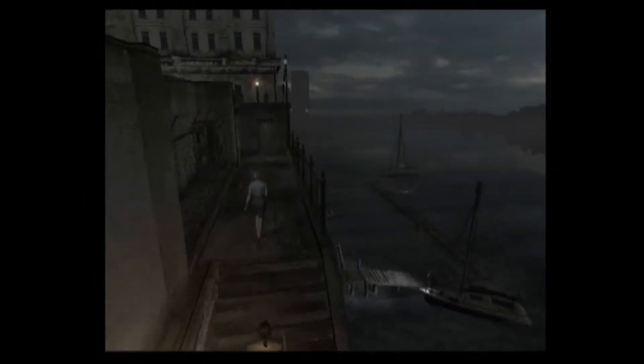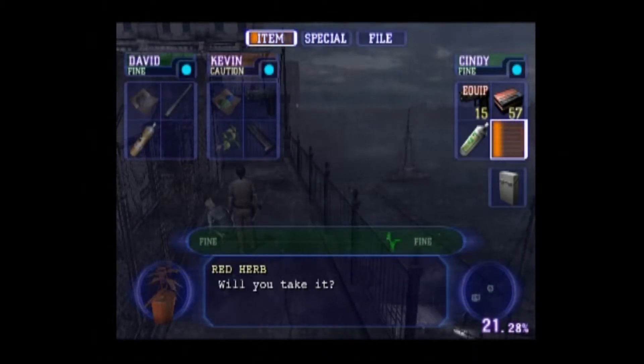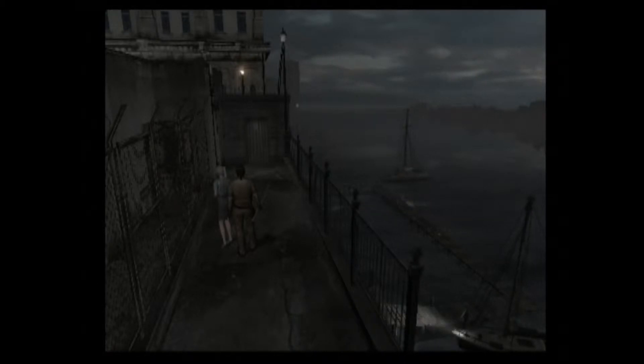Where is he? Kevin — can't even see him down there. He's just run across the pier like a complete tool belt. Notice also that Kevin grabbed the green herb but didn't mix it. He's coming. Come on, you tit. Where were you when they were handing out brains? Hopefully he's going to actually give that item — oh god, David's off now. It's like babysitting children, it really is.